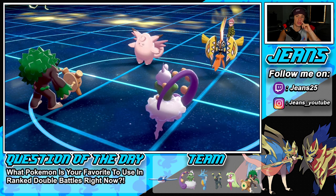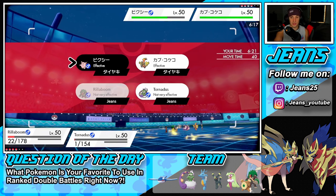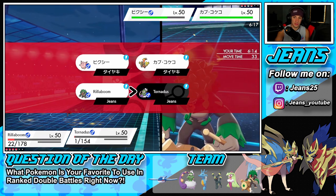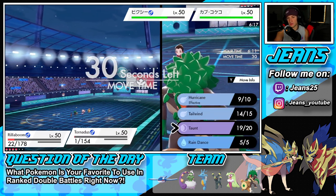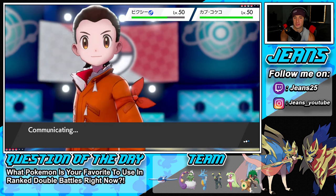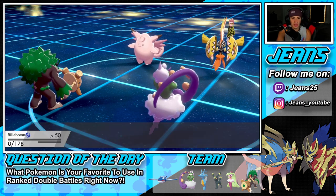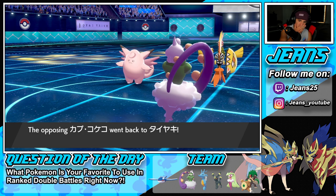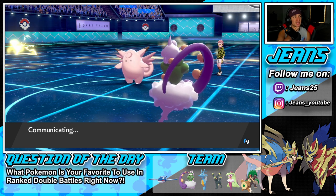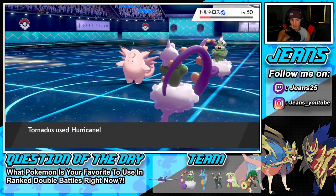We're both going to go down this turn, I know that. There goes one kill — he might Minimize again. But since he's U-Turning, I can bring out Kyogre. With Kyogre in, this thing is going to Minimize again because I don't see Hurricane actually landing on it. Hurricane comes out though — and it connects! Minimize is still going, and we bring out Kyogre.